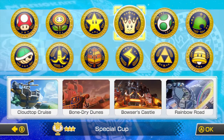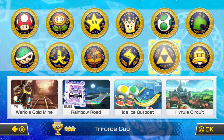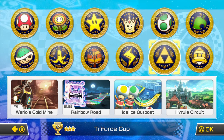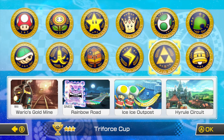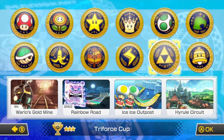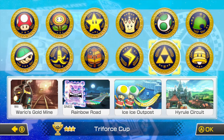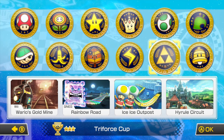In the previous episode we did the Mirror Egg Cup. Now it's time to do the Mirror Triforce Cup. These tracks feature Wii Warriors Gold Mine, SNES Rainbow Road from Super Mario Kart, Ice Ice Outpost from Mario Kart 8, and Hyrule Circuit — the Zelda track — also from Mario Kart 8. Without further ado, these are very good tracks. Let's get this started right now.